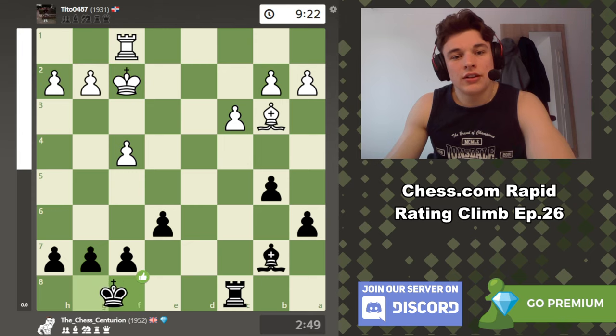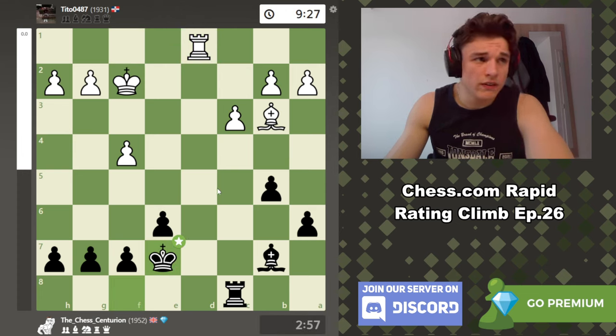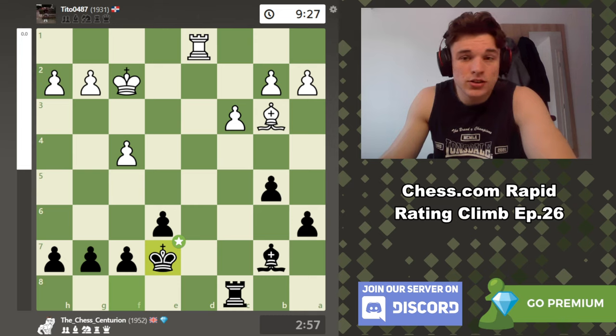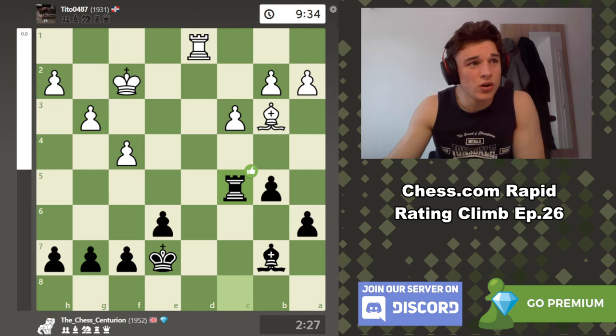Which is why after king f2 I play king f8, which is the best move. Because after rook d1 I can go king e7 and control all the rook's infiltration squares. Why trade rooks when I can try and make his rook kind of useless with a king? A rook is going to be better than a king in this situation. g3, rook c5 — a lot of these moves are just zeros. As long as you don't mess up majorly, most moves are fine.